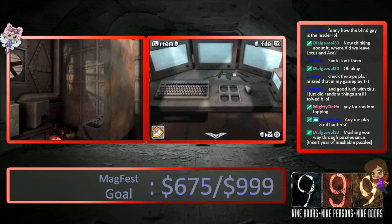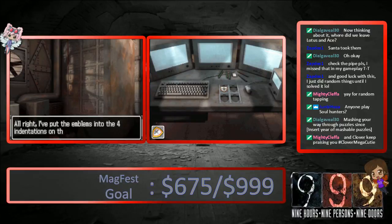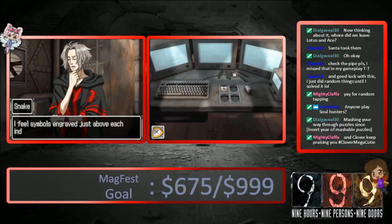So I have to check all the pipes. Put the emblem into four indentations. Nothing's happening. Wait, let's do it. I feel symbols engraved just above the indentations. On the upper left is the steering wheel symbol. On the upper right, the cross symbol. On the bottom left, the mysterious circle symbol. And lastly, a waffle pattern.